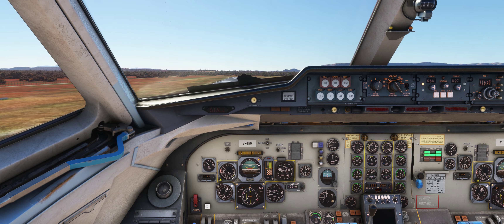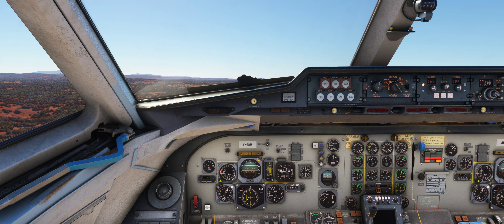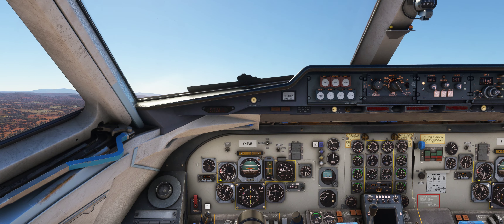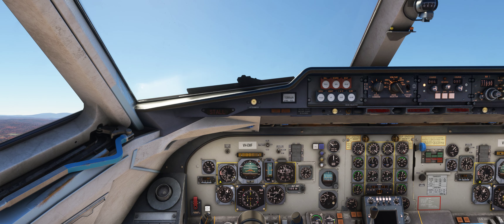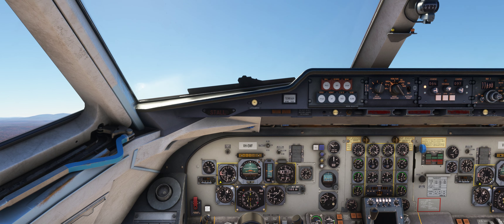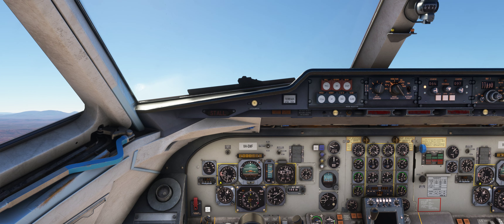Rotate and get off the ground. Here we go, now in the air just following the flight director. Going to pitch up a little bit more and try to trim her up — she climbs like a rocket. It's difficult to talk and fly at the same time. We're in manual mode at the moment, no autopilot — let's get her settled.